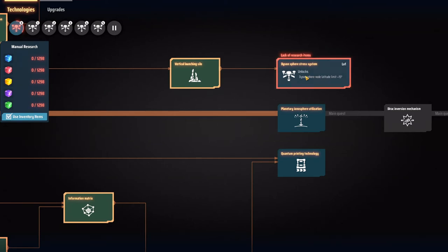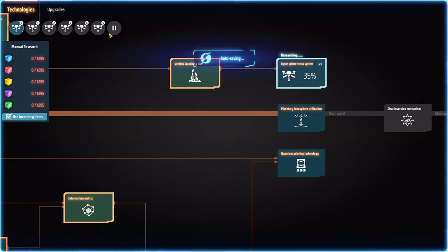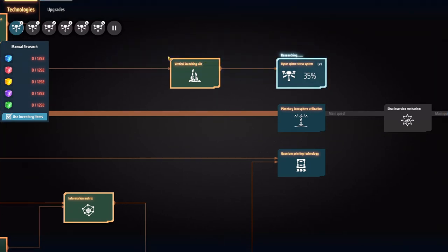For the Dyson Sphere — which we'll cover next episode — we need the research for the silos, but it's also very much worth focusing on the Dyson Sphere stress system research I'm currently working on. Initially the only Dyson Sphere you can make is one circle around the sun, but this research allows you to really build a sphere. You can research it six times, so after six completions you can build a full sphere. Getting it even once or twice allows interesting patterns, and even one or two rings looks really nice and gives you a lot of power — which is pretty much all you need to reach the end game.